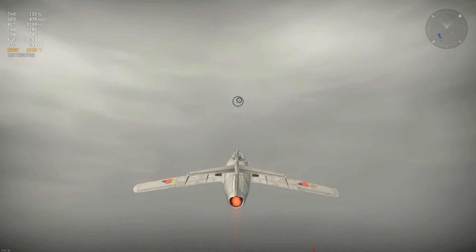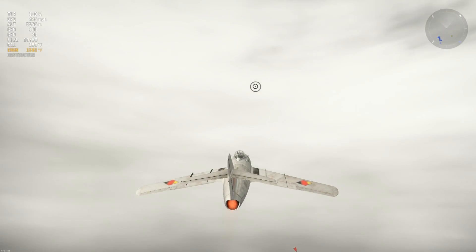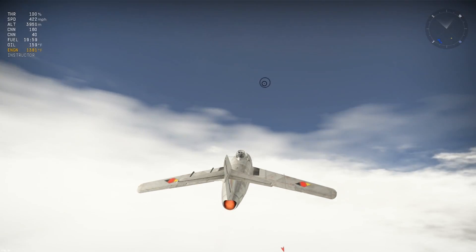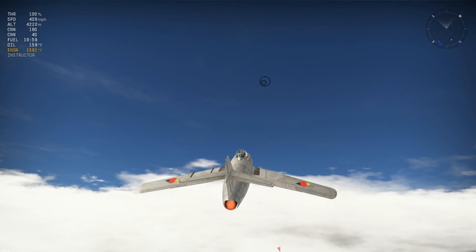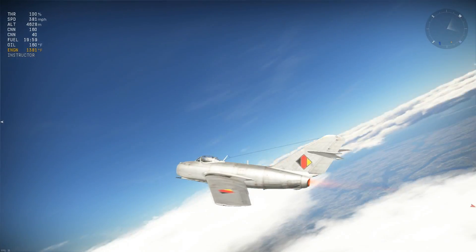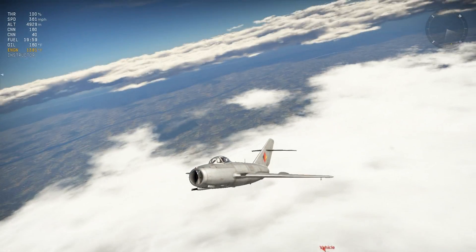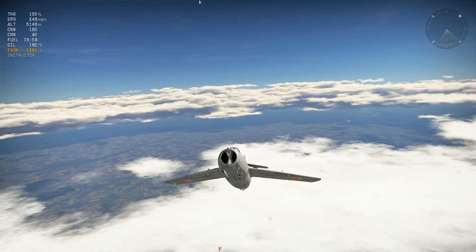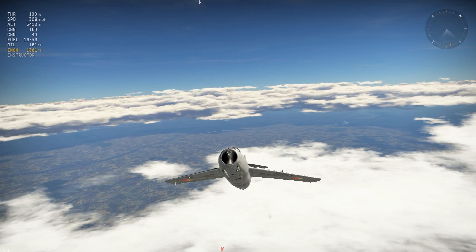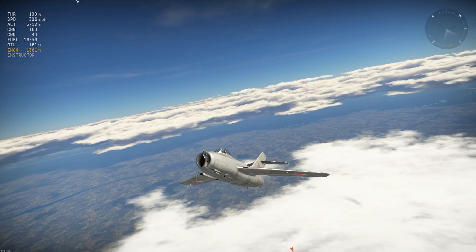Previously in War Thunder, clouds had a pretty big hindrance on performance, especially with FPS. I had my clouds set to around medium to high, and the clouds off in the distance just never looked really good. With this new update I actually noticed an increase in FPS by about five or six, and the clouds off in the distance look amazing. Now the shadows actually follow the clouds around, which is absolutely spectacular.